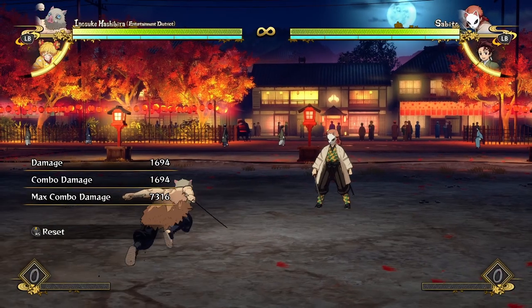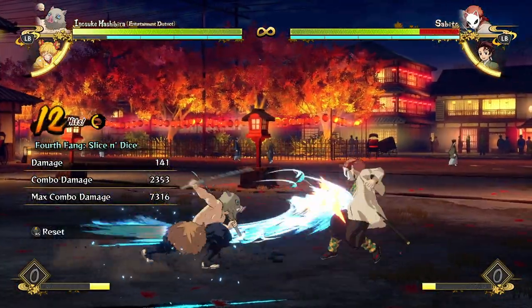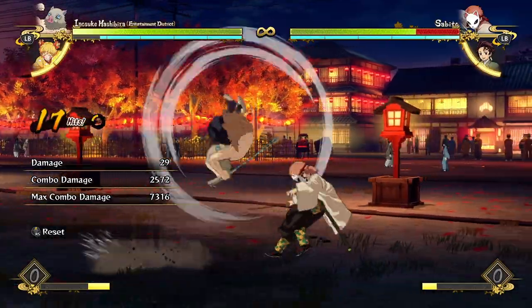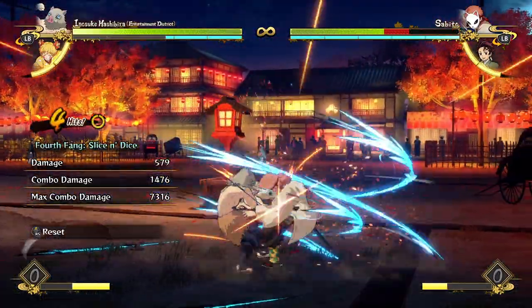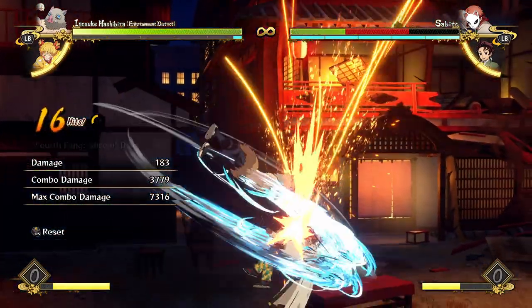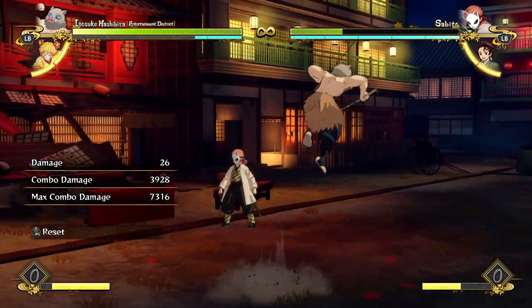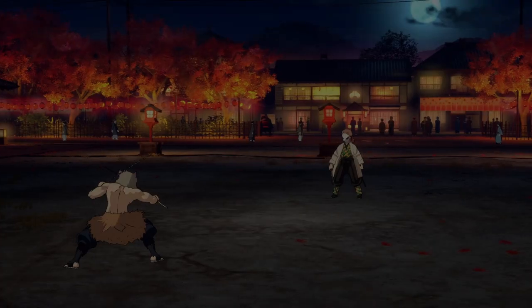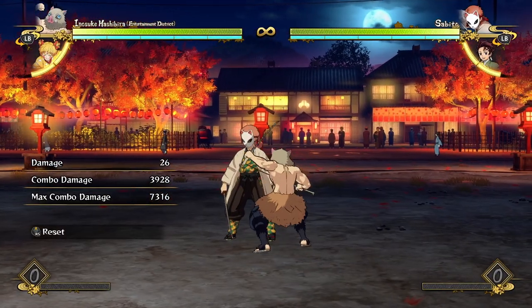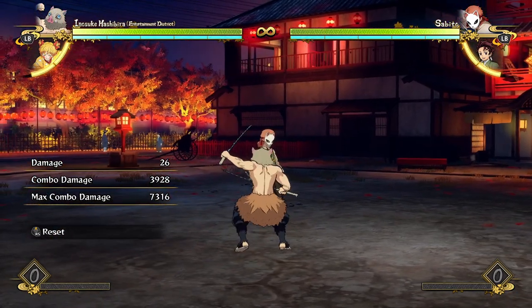His mix-ups are super strong, super guaranteed, and can lead to a huge amount of damage. Even if you've just done a super simple combo on the ground, you can reconfirm into another slice and dice and then go into more combos — just so much Inosuke madness. If the opponent's on the ground, do a bunch of attacks into slice and dice, then decide whenever you want to go for a mix-up.